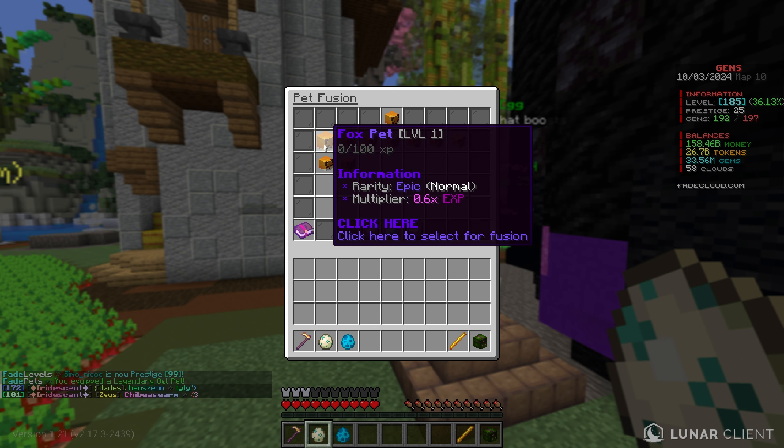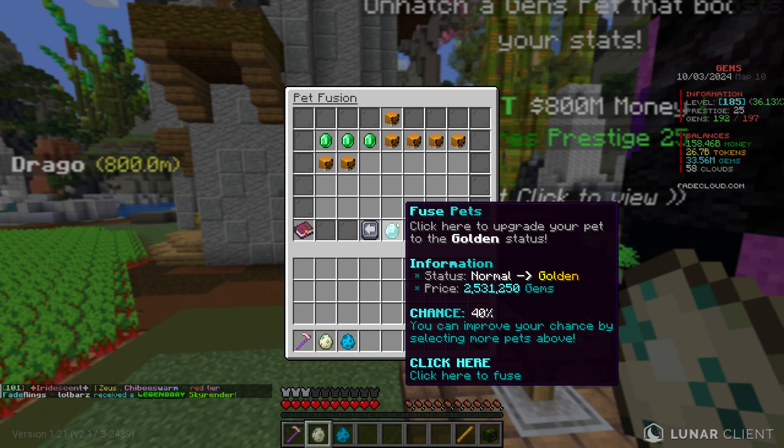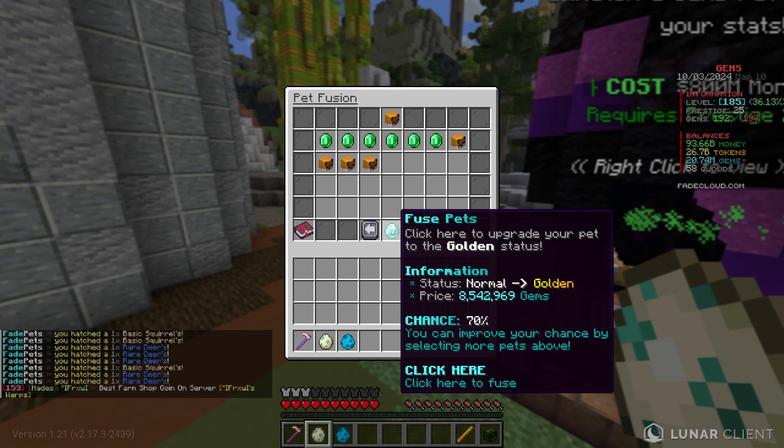I do have a fully maxed out soulless armor set — that's the armor set unlocked at prestige 10 — and we're about to start unlocking the dragon armor, which will be pretty cool. Down here in the infinite collector, I have 25 billion money and about 200 million experience. I'm going to activate a 1.5x money booster and sell our cell wands. That just made us about 172 billion money, and we are sitting at level 185.